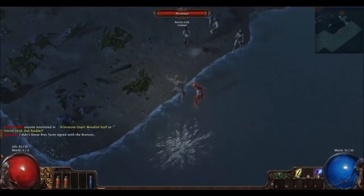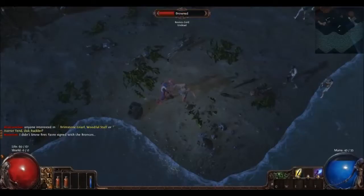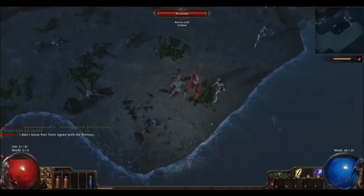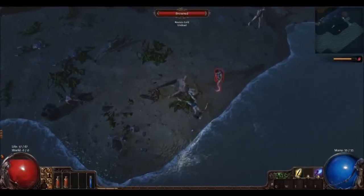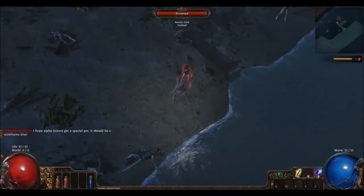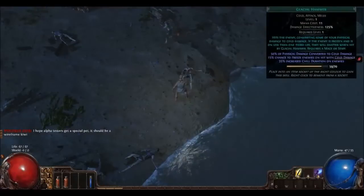Even though it looks like the same armor, there are different qualities to each armor. Just like in any other ARPG, the random magical effects also vary. So make sure you identify everything you get with your wisdom scroll — and make sure that even if it's a plain piece of armor, it doesn't have a higher quality make.